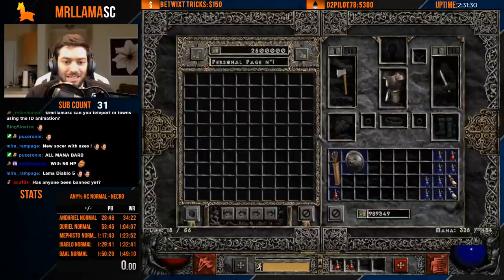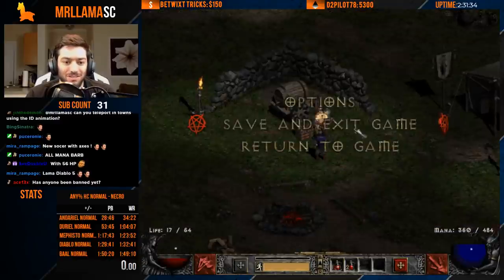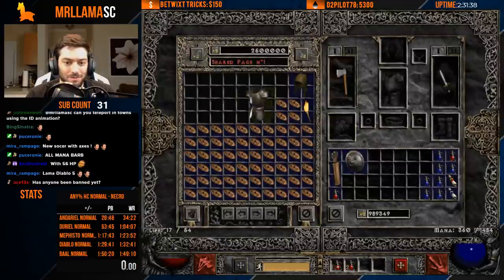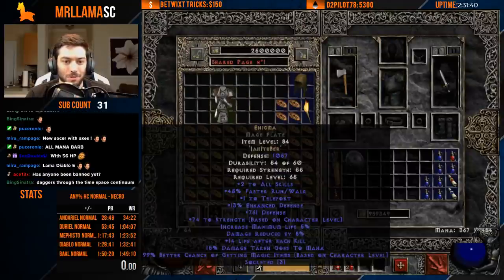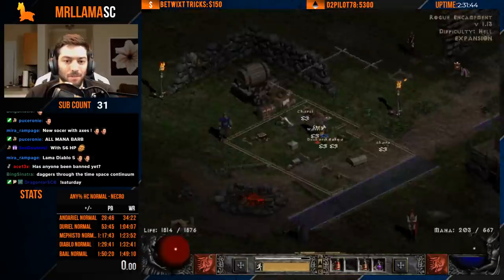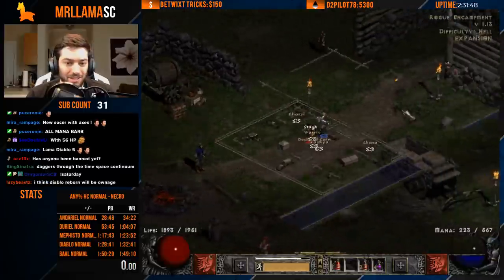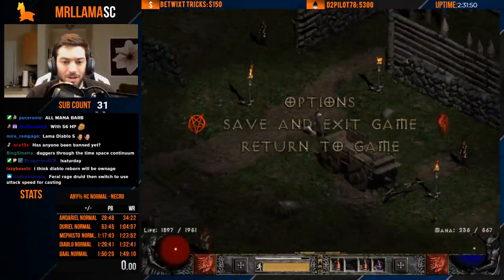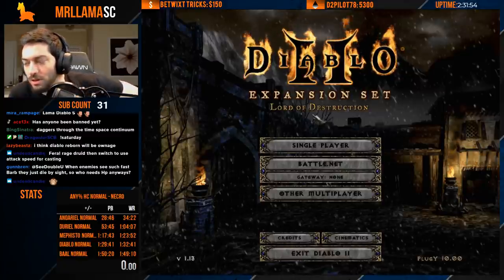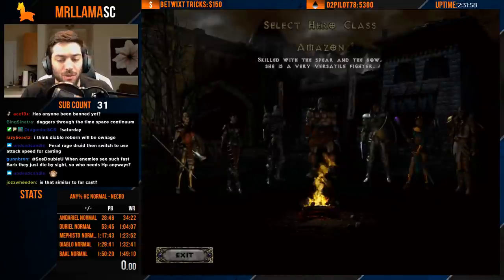That is how swap casting works. The use cases are all different. When we're speedrunning, we can go on a character-by-character basis.